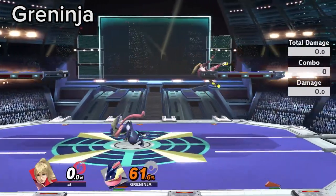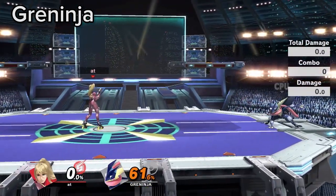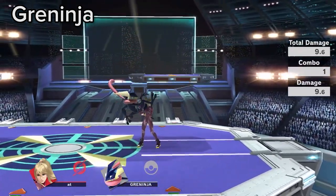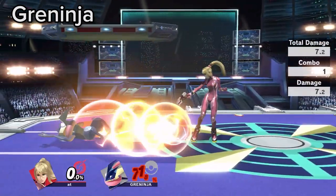Greninja is a short and quick character, making it very difficult for ZSS to hit him with any attacks. But her downward angle F-tilt is a very strong option to discourage grounded approaches due to him having horrible out of shield options.